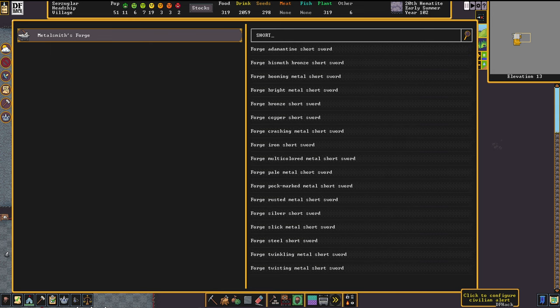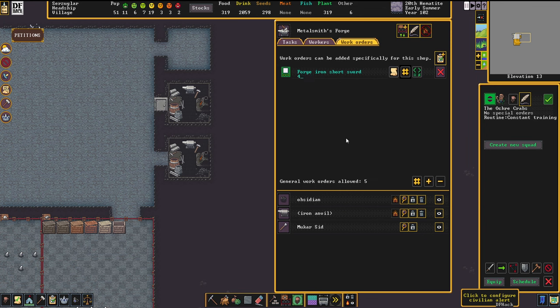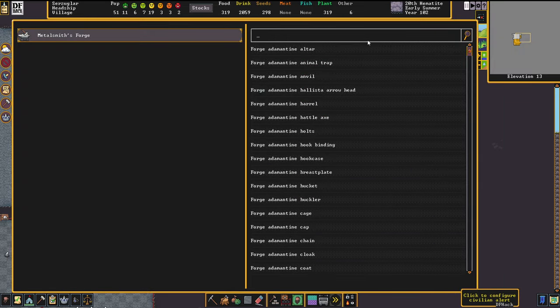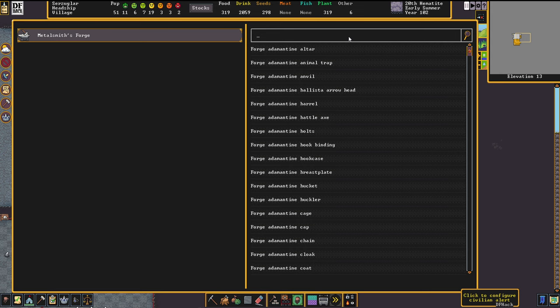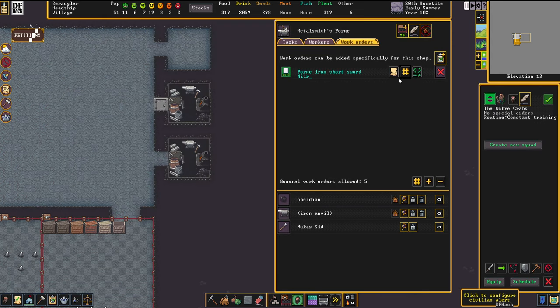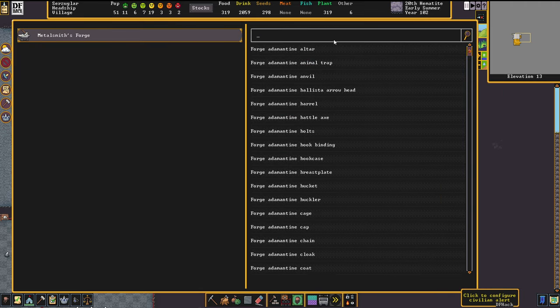We're going to create an iron short sword stockpile — I'll go for four because I don't have many resources right now. A squad can be composed of up to ten people, so ideally you'd go for more. Next I want something for the head — you need to press Enter to search, otherwise you can't select it. This search bar really needs to be reworked.